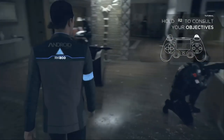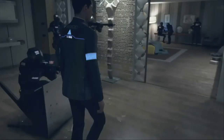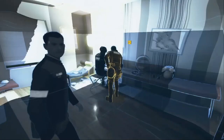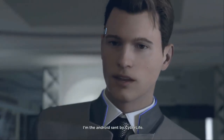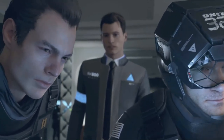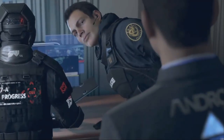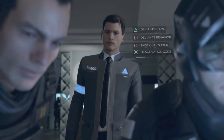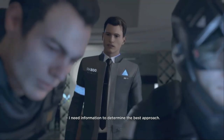Hold R2 to consult your objectives. It took us right over to this guy and we can talk to him with X. My name is Connor — I'm the android sent by CyberLife. It's firing at everything that moves; it already shot down two of my men. We could easily get it, but they're on the edge of the boundary. If it falls, she falls. Do you know its name? I haven't got a clue. Does it matter? I need information to determine the best approach.